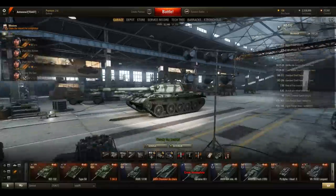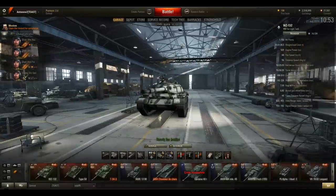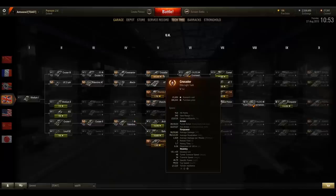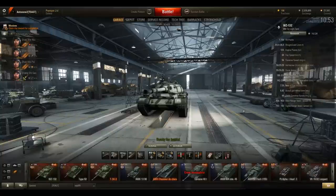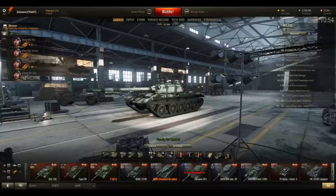Most scouts are light tanks but not all light tanks are scouts. A good example of a light tank that doesn't function well as a scout is the Crusader - it's a tier 5 British light tank that doesn't have many stats that would make it perform well in the scouting role. So what stats do you need? First of all, obviously you will need good view range, because if your view range is bad then you won't be able to scout enemies at very long ranges, which is obviously what you want to do. That's the primary thing you should look for.